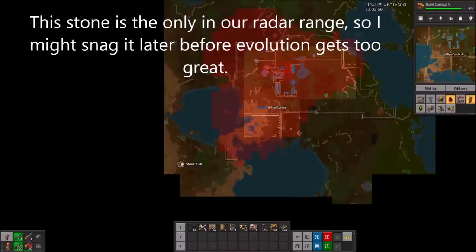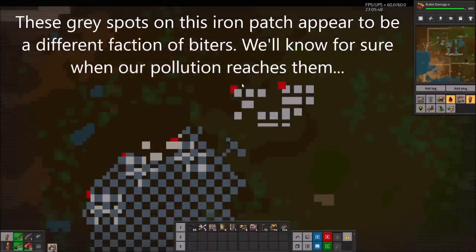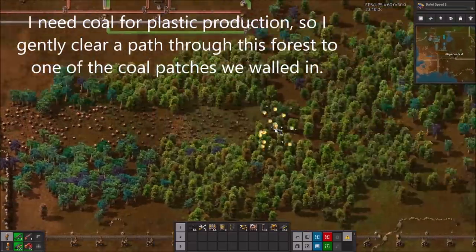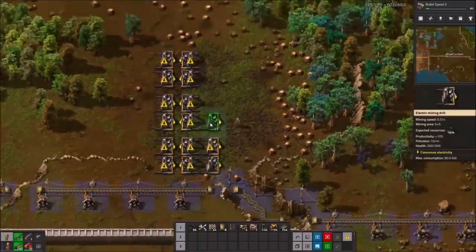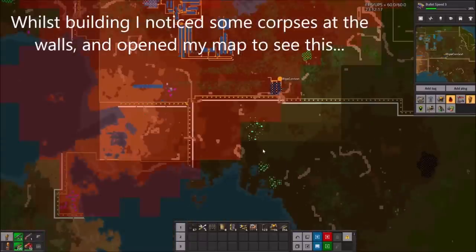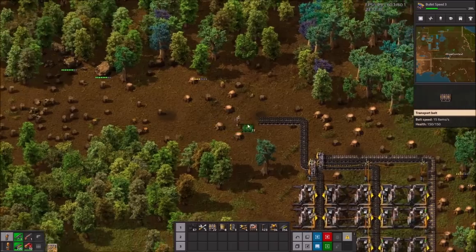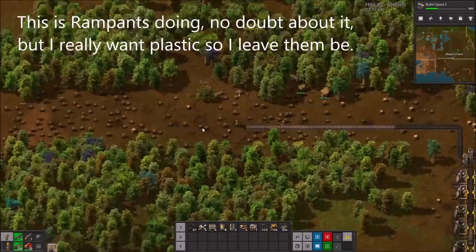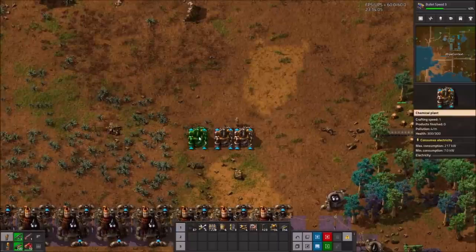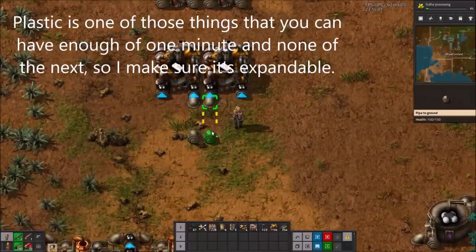This stone to the southwest is the only one now within radar range, so I might snag it later before evolution gets too great. The grey spots on this iron patch appear to be a different faction of biters — I'll know for sure when our pollution reaches them. I need coal for plastic production, so I gently clear a path through this forest to one of the coal patches we walled in. Whilst building, I notice some corpses at the wall and opened the map to see that biters have expanded right up against our walls. This is Rampant's doing no doubt, but I want to finish this plastic setup first. Plastic is one of those things you can have enough of one minute and none the next, so I make sure it's expandable.